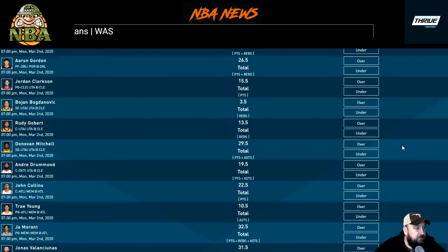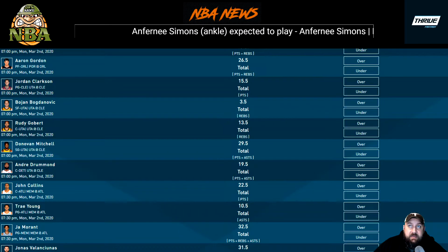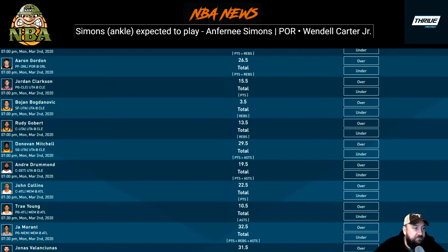Bogdanovic rebounds over 3.5 — I'd skip that one. Rudy Gobert at 13.5 rebounds — he's been all over the place and goes up against Drummond, who likes to rebound and stay around the rim. Gobert's had 9, 9, 8, and 6 rebounds in his last four games. With Drummond eating up rebounds on the other side, I really like the under on Gobert.